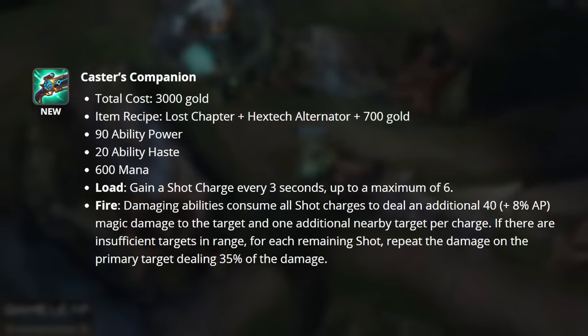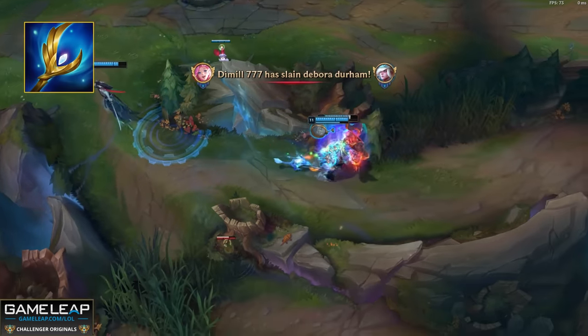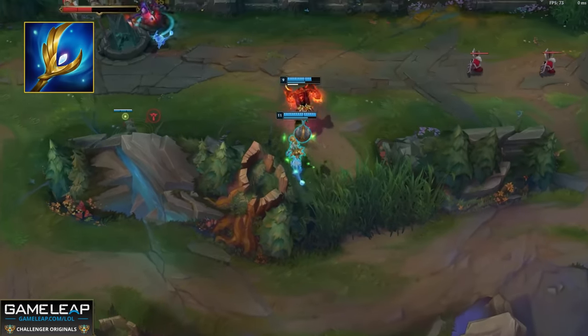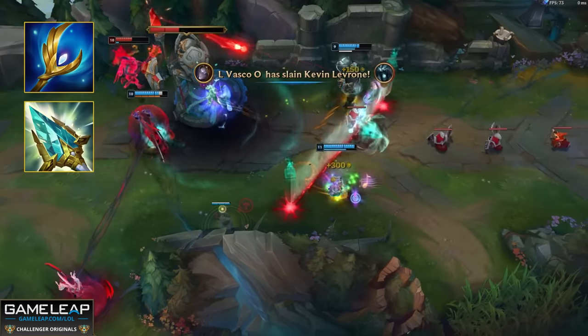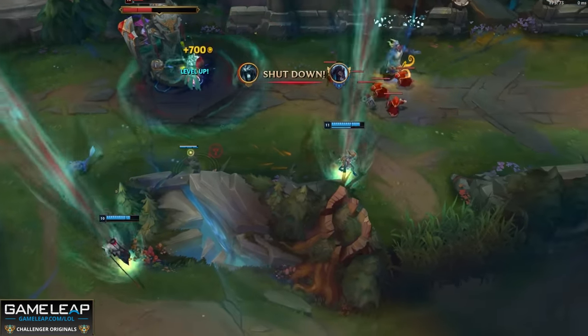This is now going to be your upfront burst damage itemization option. Archangel's Staff has had the build path and stats updated but it's pretty similar to what it is on live, and Rod of Ages is also pretty similar to what it is on live. Now that we've covered these starting items, let's go ahead and talk about the new penetration items.